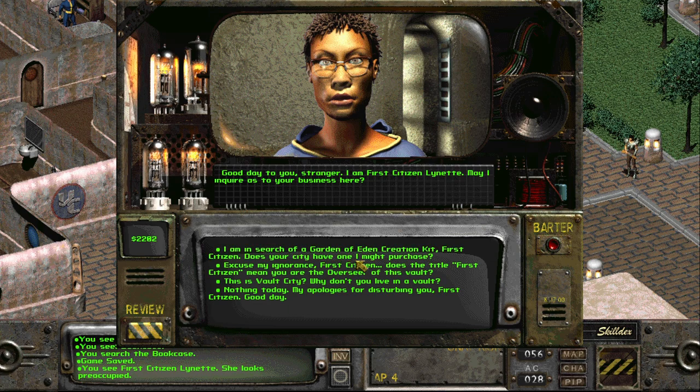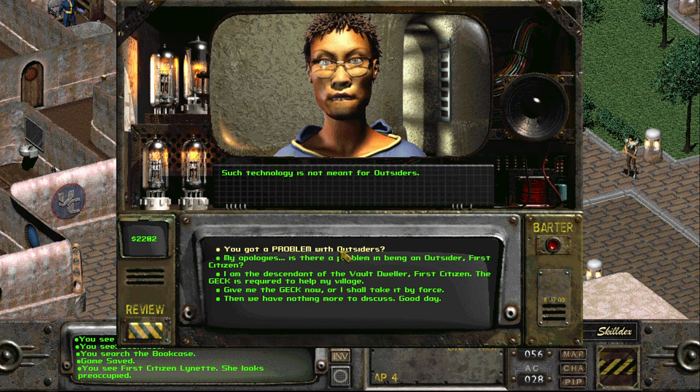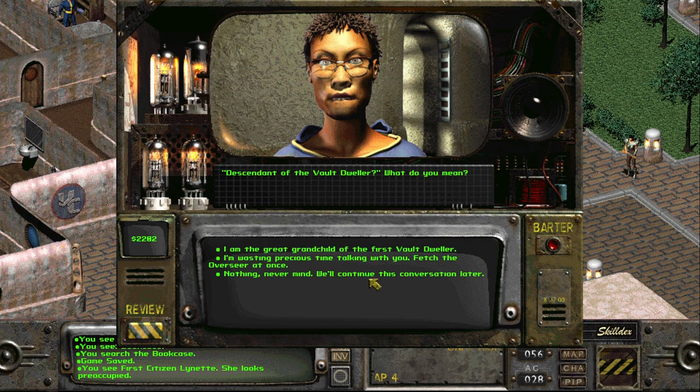I'm in search of the Garden of Eden Creation Kit, First Citizen. Does the title First Citizen mean you are the overseer of this vault? I am the descendant of the vault dweller, First Citizen. The GECK is required to help my village. Descendant of the vault dweller? What do you mean? I mean I am the great-grandchild of the first vault dweller. I have the vault jumpsuit and this canteen - they belonged to my ancestor. These are authentic. Unbelievable - you are a survivor from another vault. Welcome to our city. You must have suffered much in the outside world.